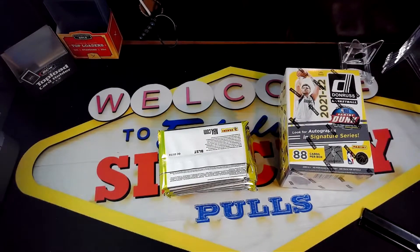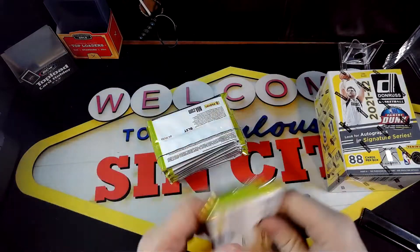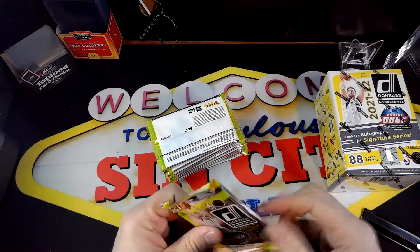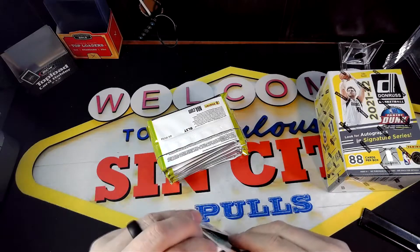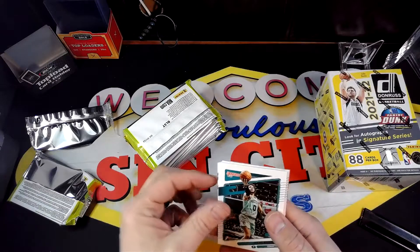Donruss is one of the lower tier products. I put them down there with Hoops. But I like Hoops because they have the Slam. I don't know what Donruss's biggest insert is — the Net Marvels maybe? Is that in Donruss? I can't remember. I know in football you can get the Downtown, but I don't think you can get them in basketball.